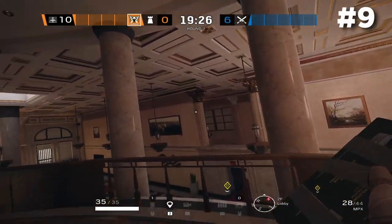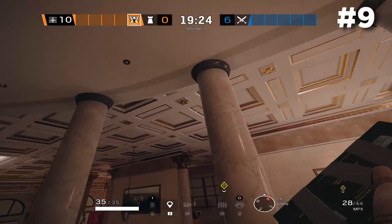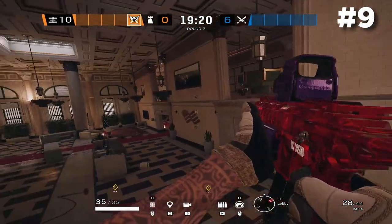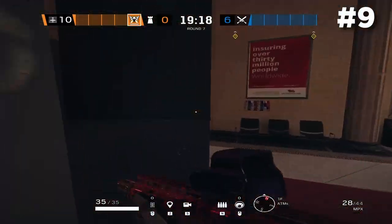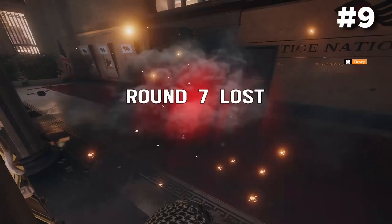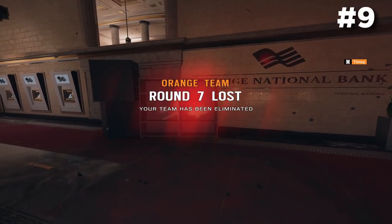With those big lobby windows, you can use this to nitro anybody walking into ATMs from outside. Use the audio of the doors being broken to know if they're walking in, or throw a Valcam in there to get some info. You can catch anybody trying to walk into ATMs with this nitro.